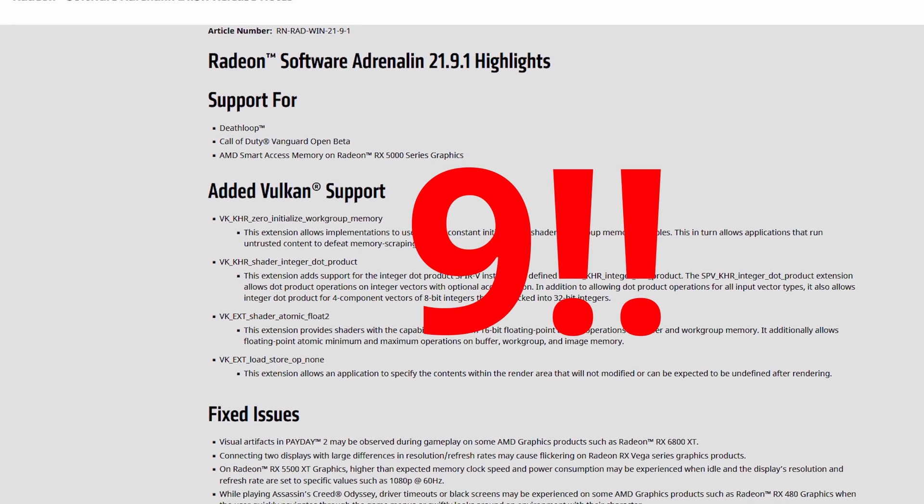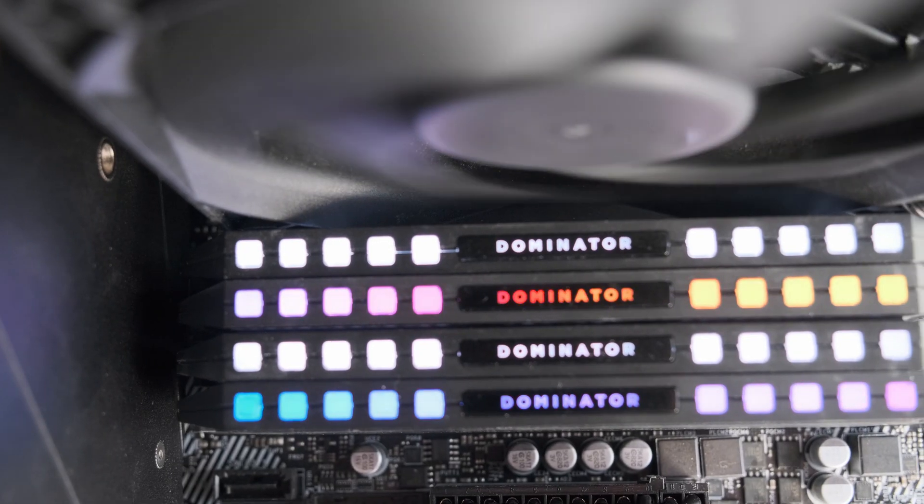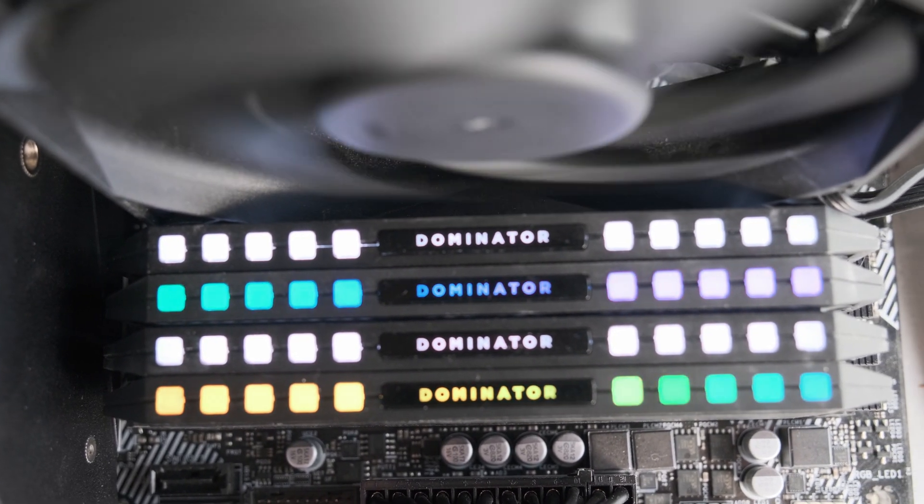I've been testing it in 9 different games at 3 different resolutions. The test system consisted of the AMD Ryzen R5 5600X on the ASRock B550M Pro 4 motherboard, along with 32 GB of DDR4 memory running at 3600 MHz at CL18 — pretty loose timings but fairly cheap memory.